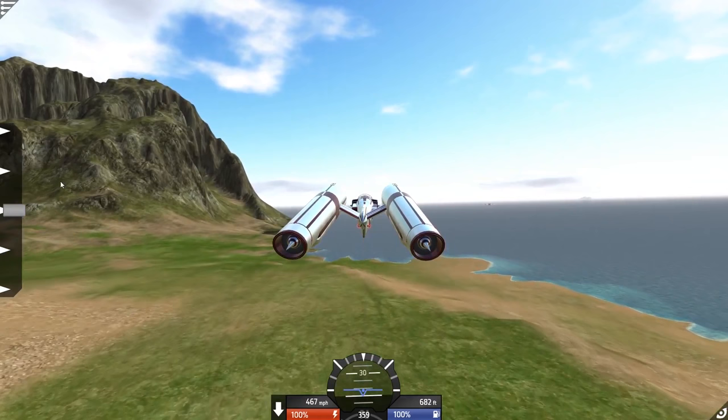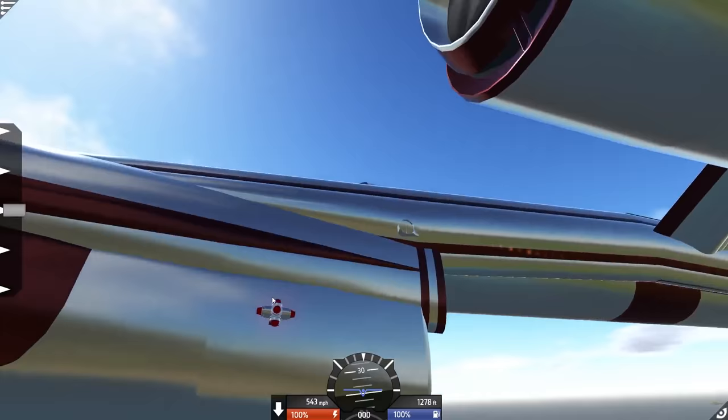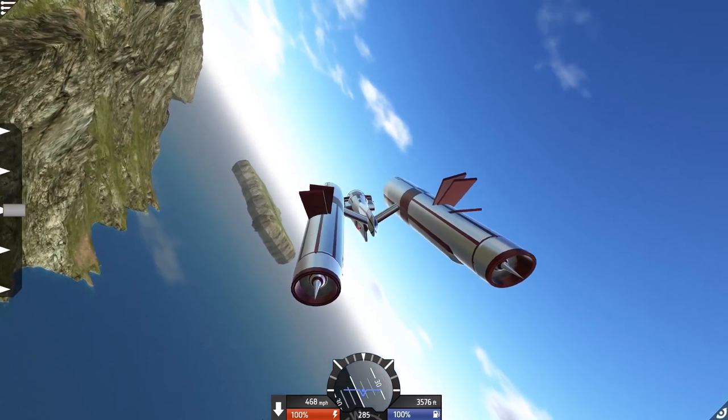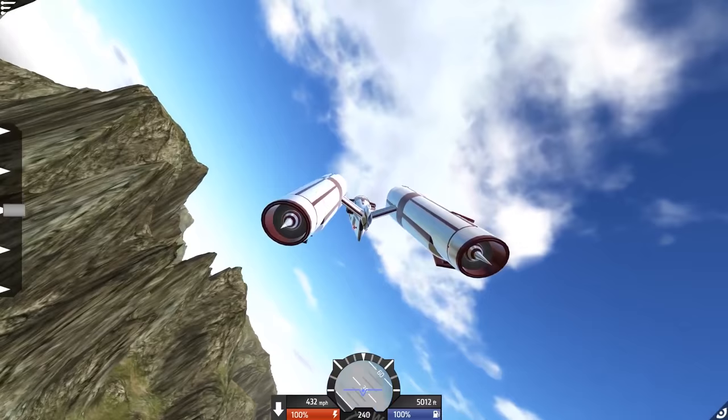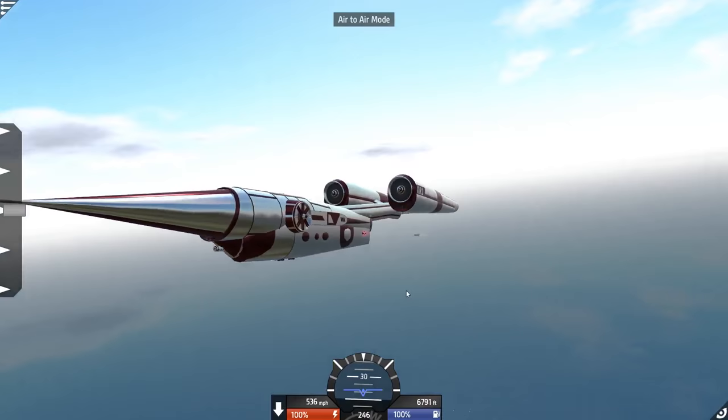Does it have missiles hidden somewhere? It had the flaps hidden. I'm not seeing any missiles but that doesn't mean he doesn't have some. This thing is insane — it makes me very jealous of not being able to create like this. I'm going to have to step my game up. This thing looks so odd when it turns — you can see all the different flaps popping out. That is probably one of the most unique things I've seen on here.